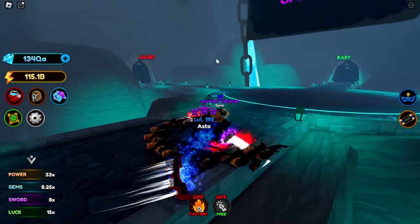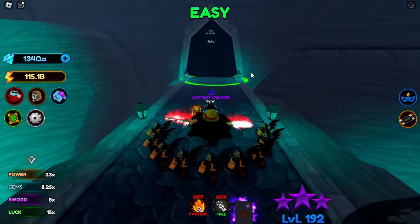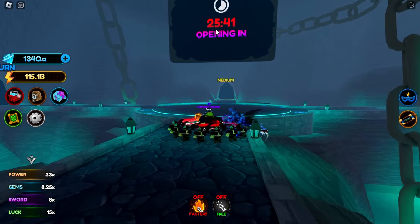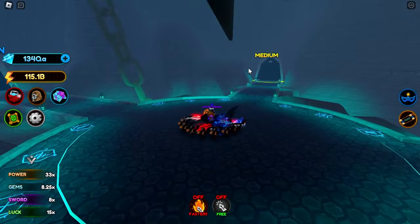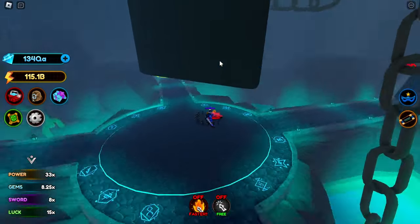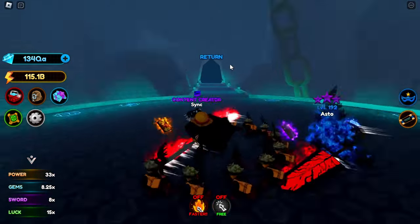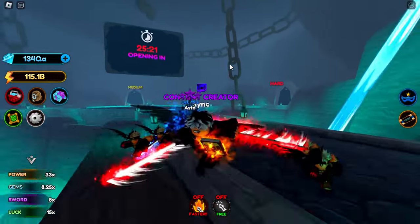Here we are. You can select which dungeon you want to go in — either the medium one, the hard one, or the easy one. You can see an opening here in 25 minutes, and once this opening opens, you can go to either one of those dungeons. It actually moves where I look — that's pretty cool. Once this dungeon opens up, we can go inside whichever difficulty we want and defeat enemies.